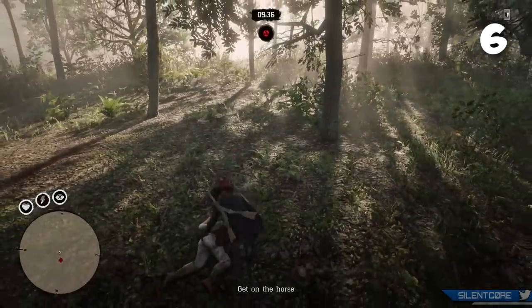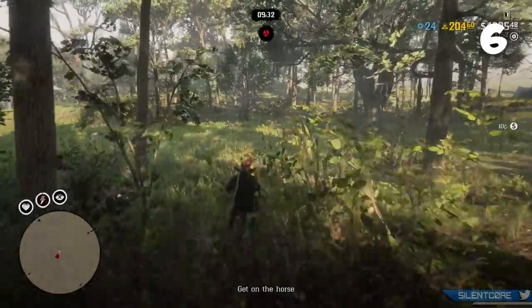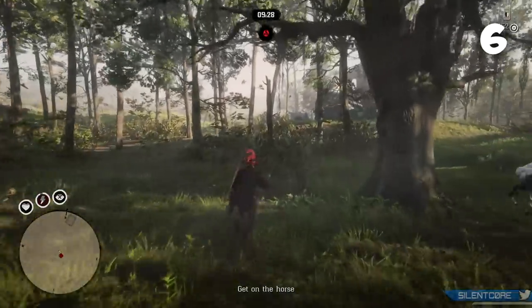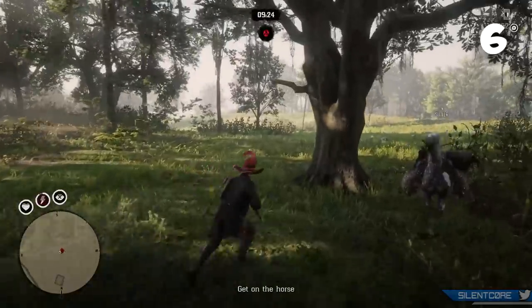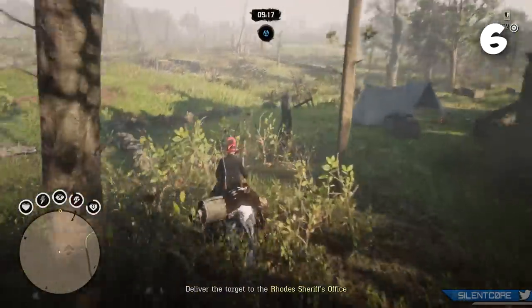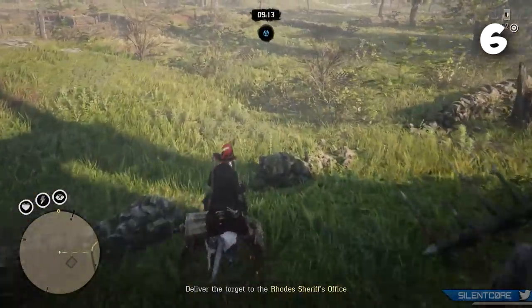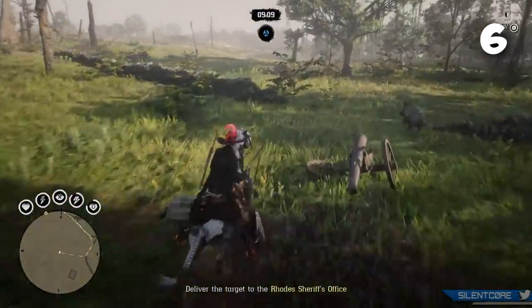Tip number six: if you find a bird's nest, be very careful what weapon you use to shoot it. The only weapon that will actually work is the varmint rifle. If you use any other weapon, it's not only going to destroy the bird's nest but also the bird egg inside it, destroying the collectible. Keep that in mind — only use the varmint rifle for bird nest collectibles. Apparently even a bow with a small game arrow will still destroy the collectible.